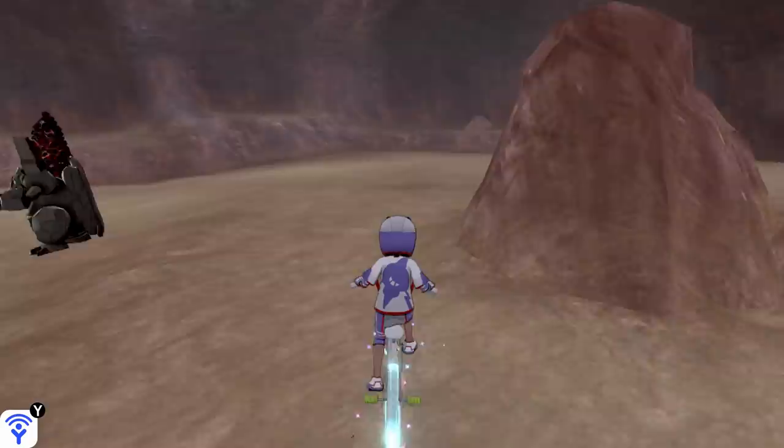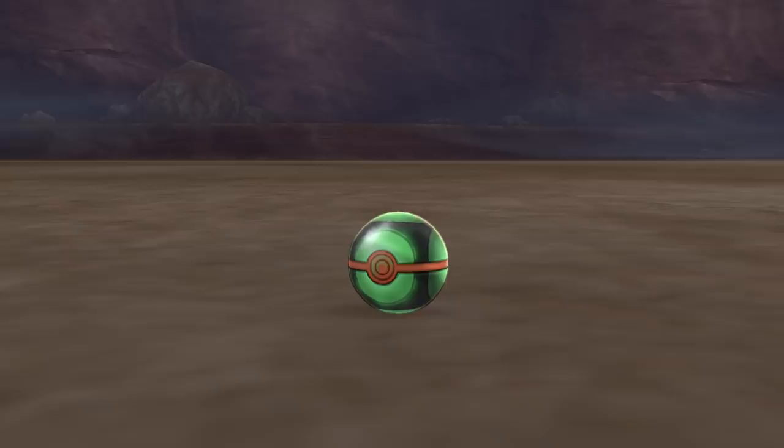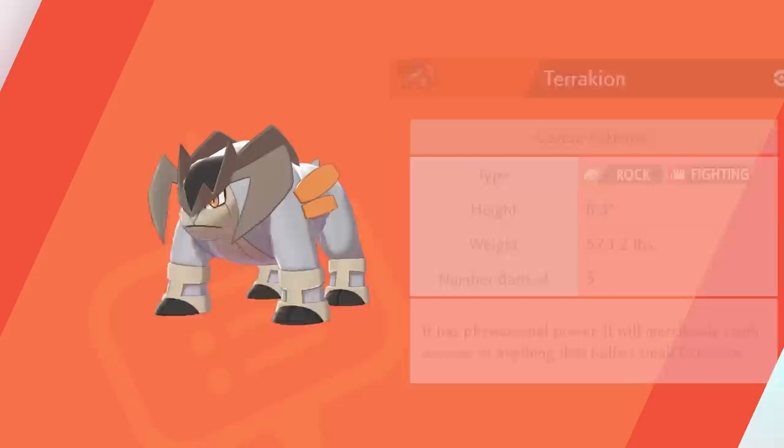There you are! I'm going to change my favorite right now, on the fly — Cobalion, you're done. Terrakion is my new favorite, mainly because it's the only one that I actually have in Pokemon Go. We're going to go for the Dusk Ball and catch it. He's actually in a cave, so the Dusk Ball technically works best either at nighttime or in caves. Definitely use those on him.